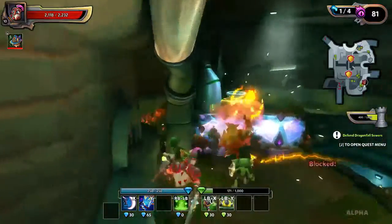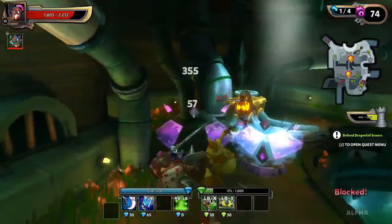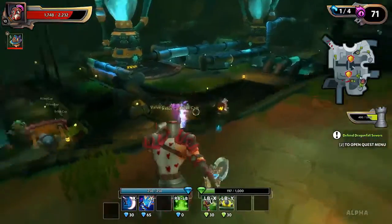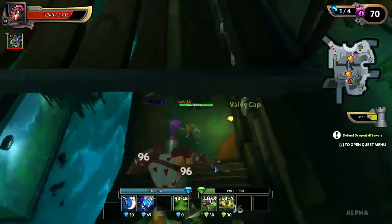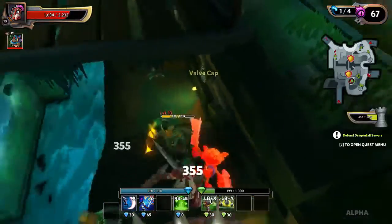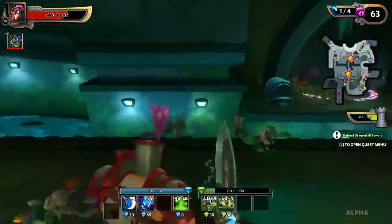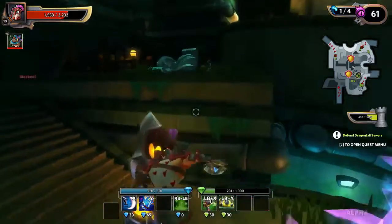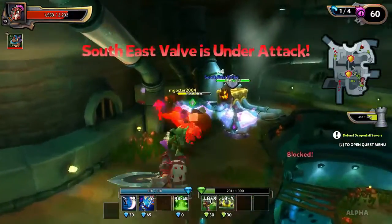Those big guys will pop up - this guy isn't an ogre but it's popping up red on the screen. We've got little guys, and those cannons are doing some work. Slash them up, slash them up. Pretty confident that these blockers are going to work good. When those ogres start coming in - or whatever they call them in this one - that's when we've got to worry about it.